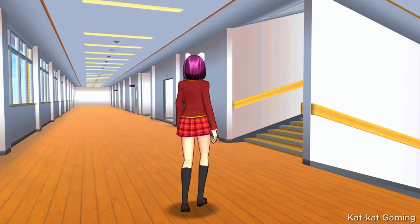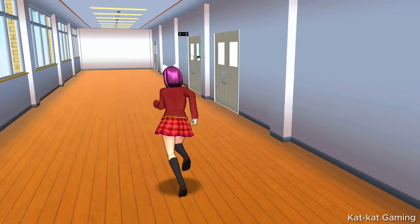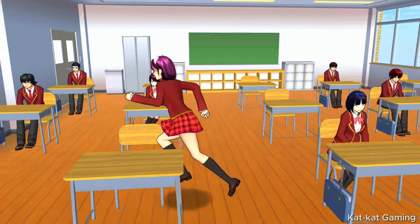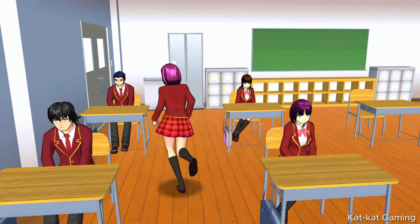Next, let's go to the school's third floor. Room 3-1 is empty, so let's go to Room 3-2. We have NPCs here. Let's start with Shizu, then Misato, Chihiro, and Reiko.